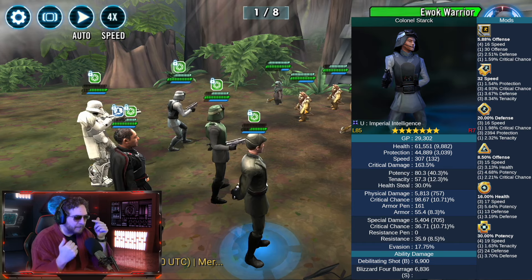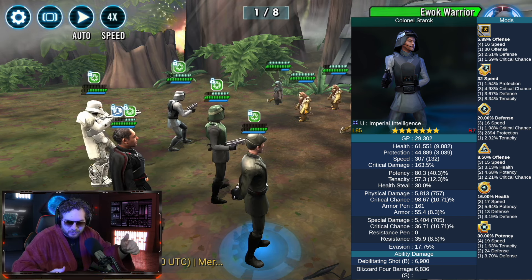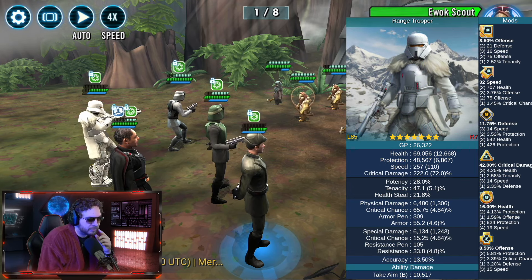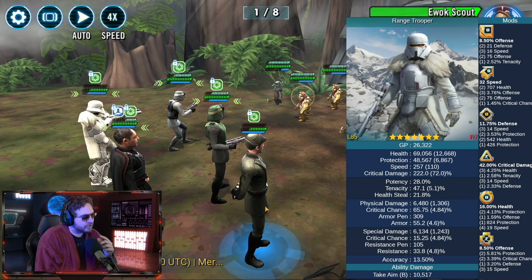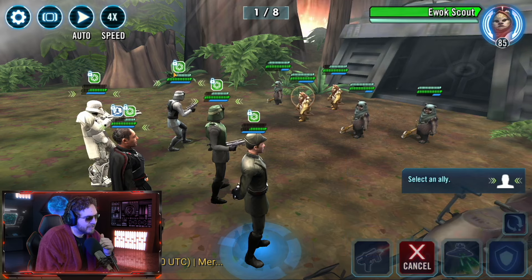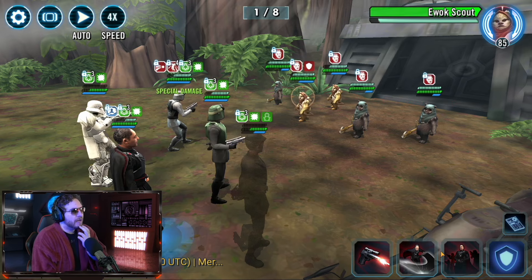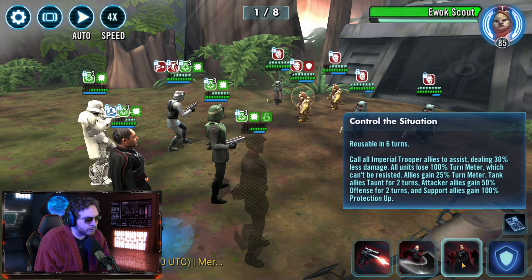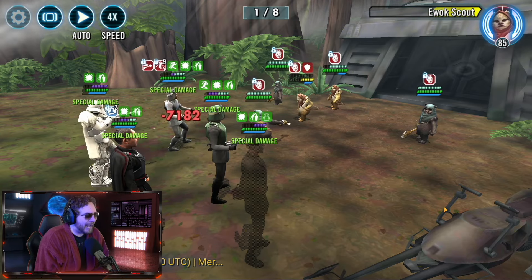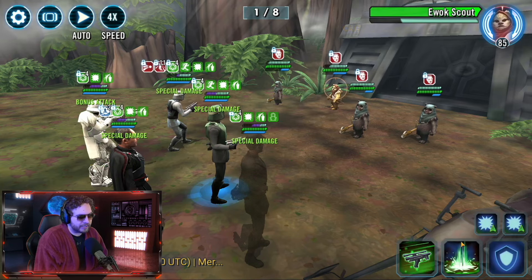Remember each buff pushes General Veers's lead a little bit quicker, so we can get our turns rolling. I'll throw over Moff Gideon - I don't like forcing taunts because they're gonna focus it down. We'll go ahead - all right, that may have been a bad play on our part. We don't really need to remove turn meter right now, but let's move some turn meter. There we go - we're getting the turn meter train rolling.